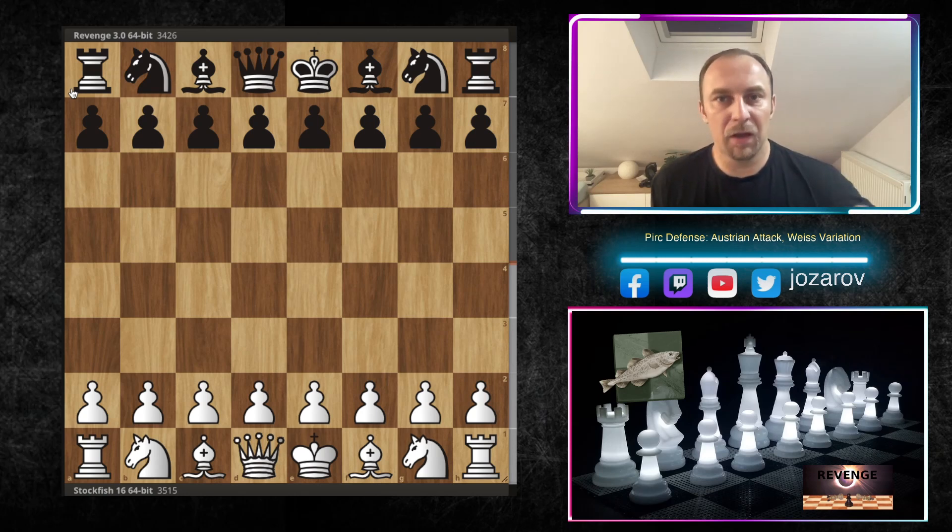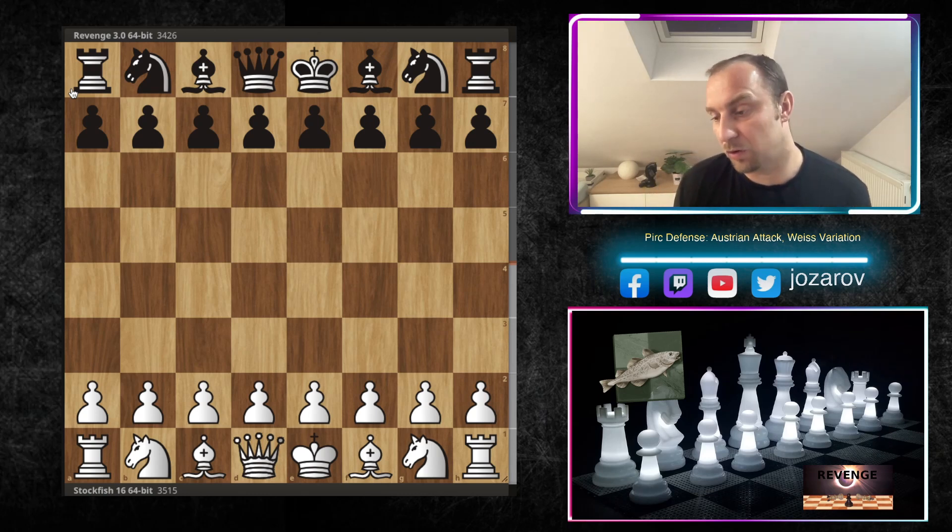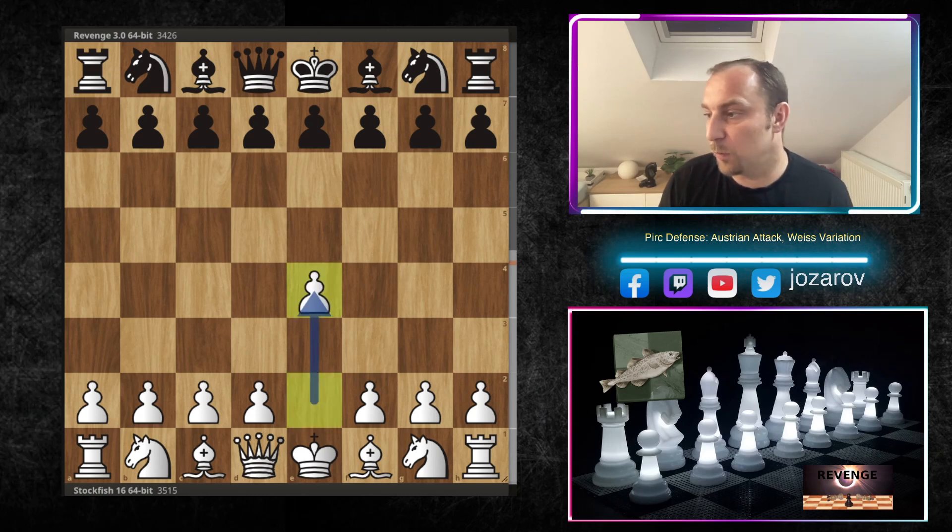As I said, if you don't want to learn too much theory, study the Austrian Attack and start with this game - because here Stockfish 16 played an amazing, brutal, perfect, and immortal Austrian Attack against the Pirc Defense. So let's see the game: with the white pieces, the Fish opened with e4.